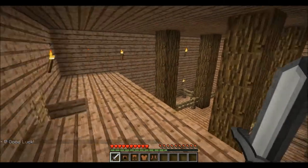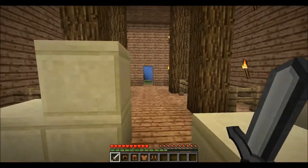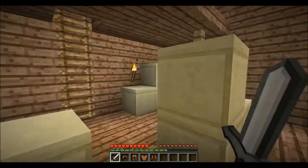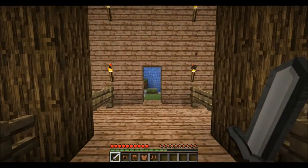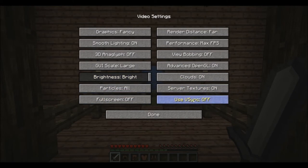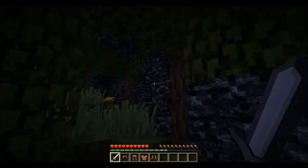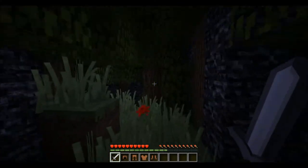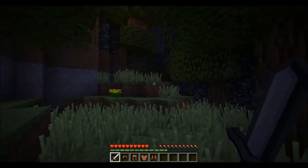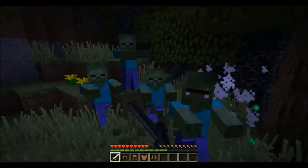I don't know why I was hurting myself all that time. It said don't use custom texture packs — this really isn't a custom texture pack, it's just HD of the default, so this is alright I guess. You have V-Sync or something. Okay, weird. Let's go — oh shit, okay, I'm in a forest.